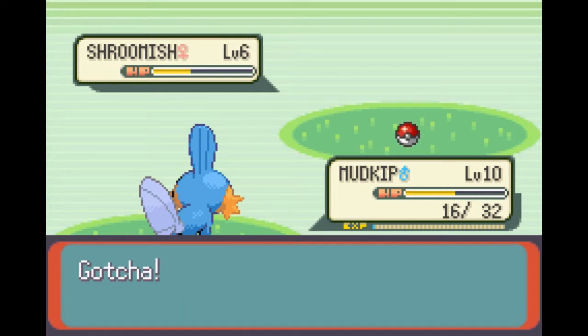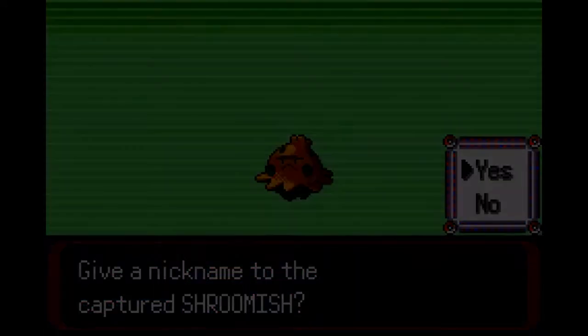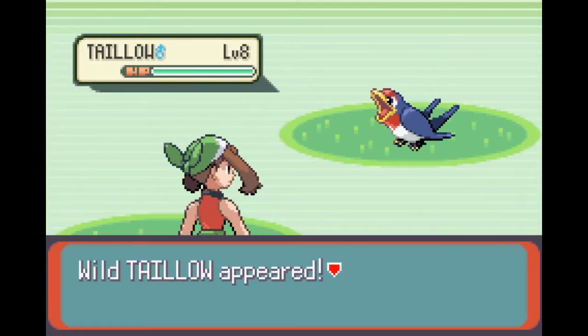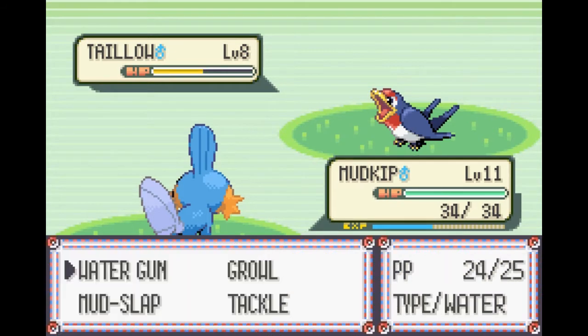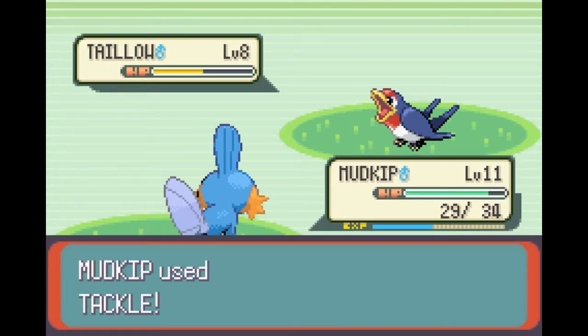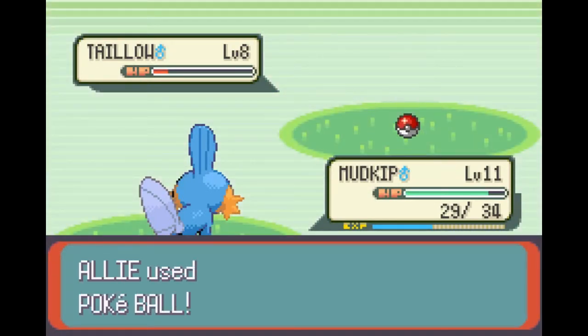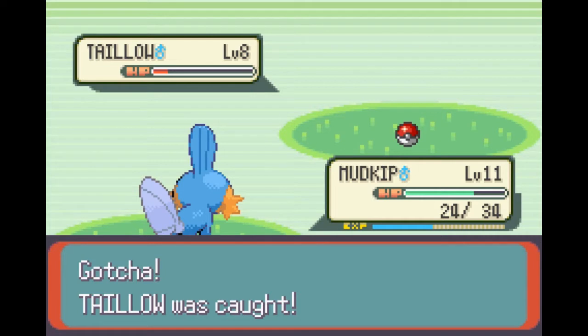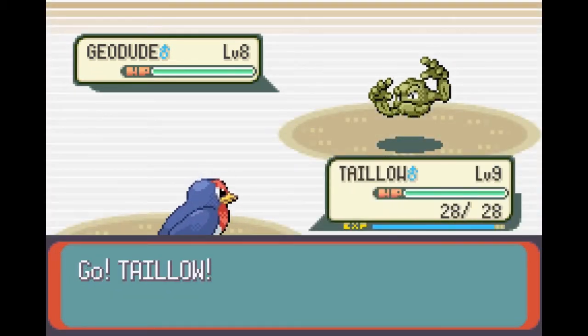With a water type and a grass type you'd think I'd be decked out to take on Roxanne's gym, but I still had to catch one more Pokemon before going in - a Taillow on route 116. I catch Taillow because it's the only flyer available this early that actually knows flying moves, so Zubat is out. Swellow is a decent Pokemon on its own and you can have some real fun using its ability. I caught Taillow here before the gym to train it up by switching against the gym trainers, which is also why I fought the double battle as two singles to ensure maximum experience for Taillow.